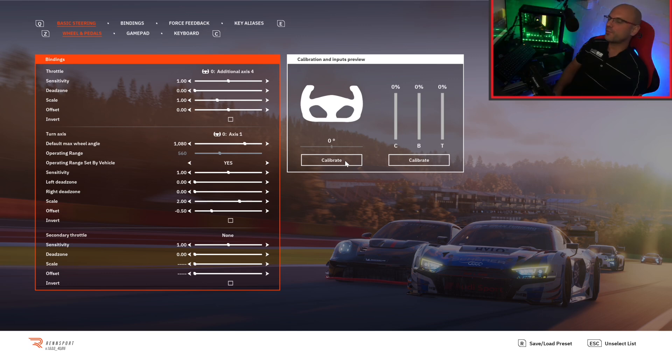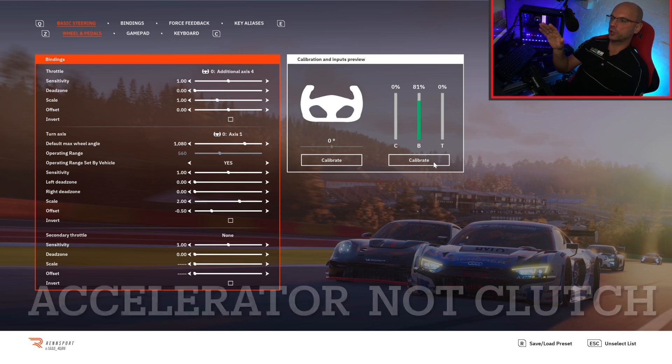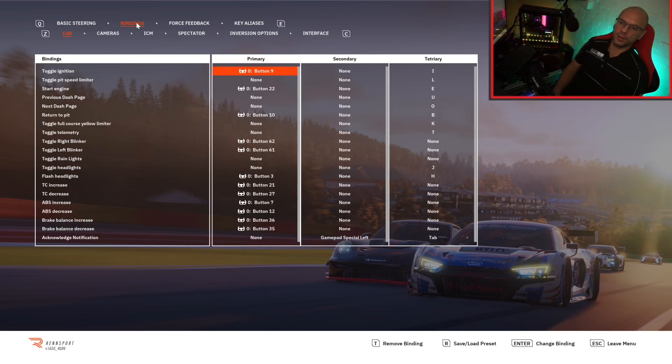Calibrating the pedals is super simple — depress your clutch and let go, depress your brake and let go, and hit next after each one. For bindings, if you run Assetto Corsa Competizione there is a section where you can import bindings from Fanatec, but I didn't know what button 9 or button 22 was on my steering wheel, so I manually input the buttons myself, keeping them as close to ACC as possible so I don't get confused.